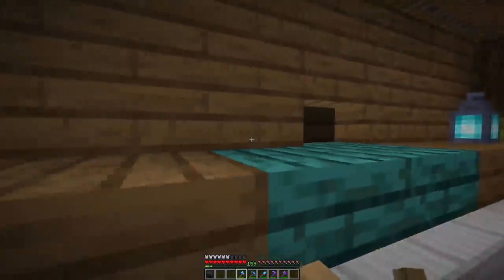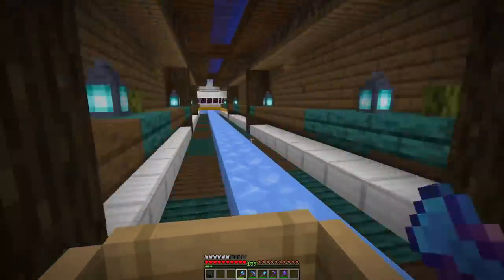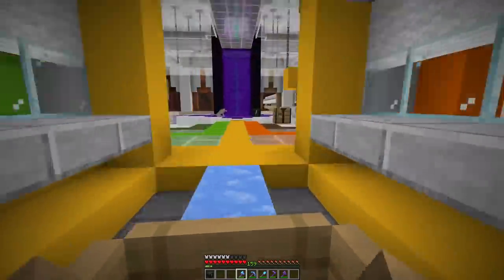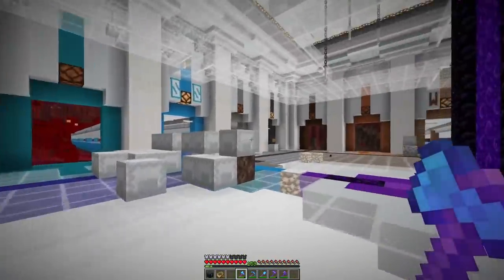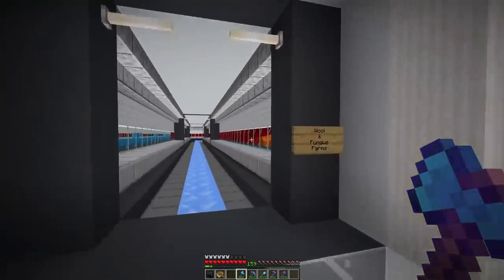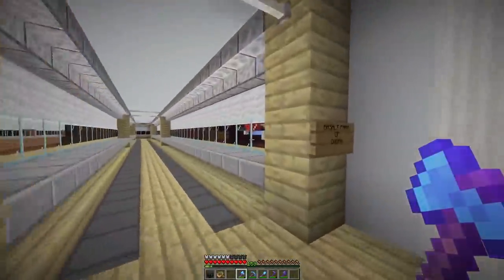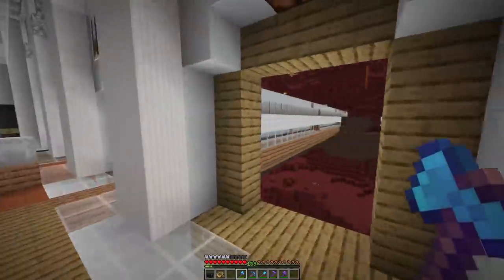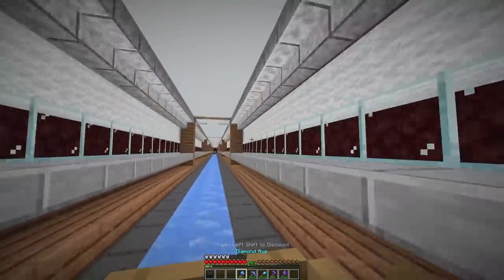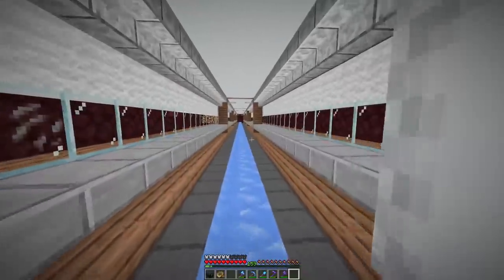That's the tunnel leading to spawn — we have a couple of iron blocks for the seam. Then we got a couple more nice tunnels. The nether hub also has some direct connections, for example to the wool and fungus farm, and there's one connecting the basalt farm. Here we have the west tunnel, and the cat tunnel which is on the right — we still need to get a bit of quartz to finish it.